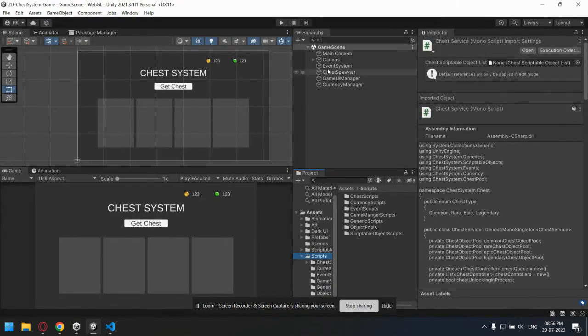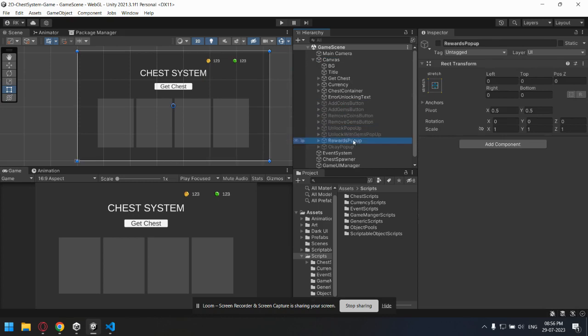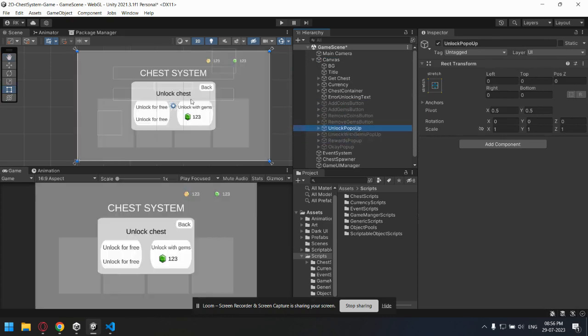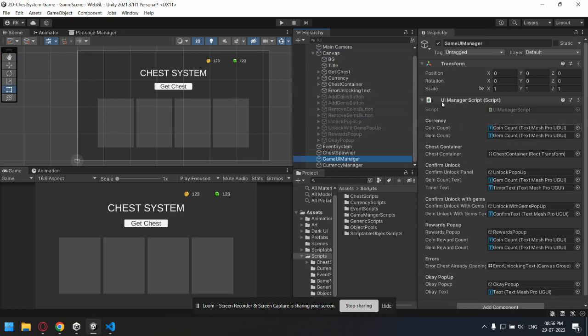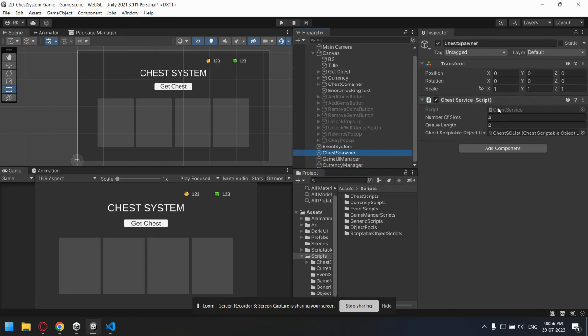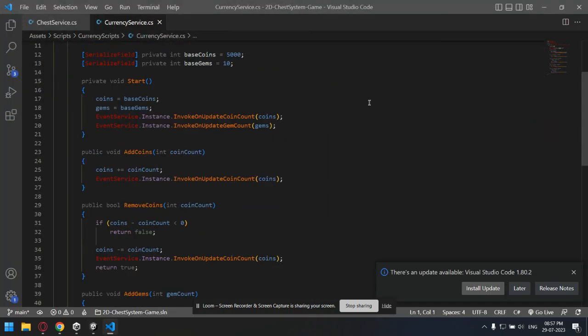Let's look at the code base. This is the game scene, which has a bunch of canvas elements — the title, different pop-ups like 'unlock with gems' and 'unlock' pop-ups. This canvas is managed by the Game UI Manager, which uses serialized fields to reference each pop-up and counter. Then we have the Chest Spawner, responsible for creating and maintaining chests. We'll focus on Chest Service and Currency Manager — let's look at Currency Service first.